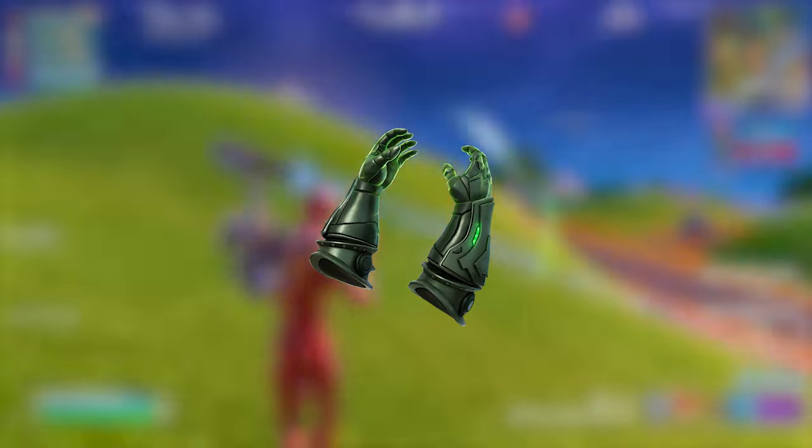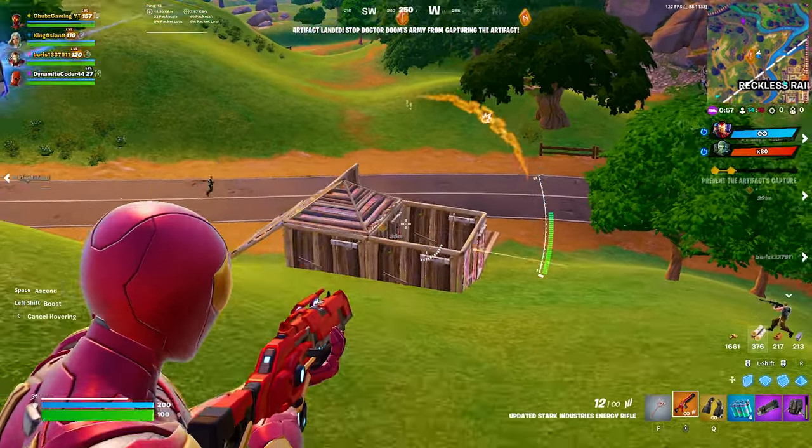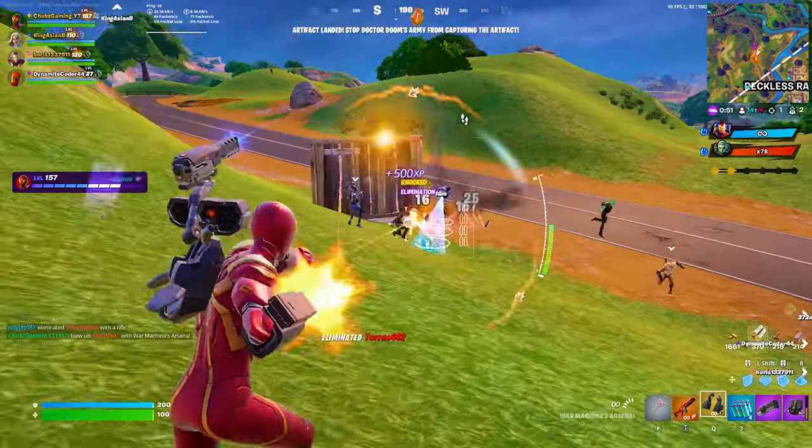Coming in at number 10 we have the Dr. Doom Arcane Gauntlets. This weapon you can pick up from the Dr. Doom boss in Castle Doom, and he not only drops the gauntlets but also his mythic monarch pistol. But we're just going to focus on the gauntlets for now.